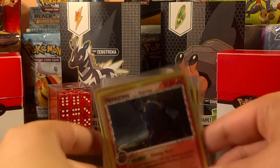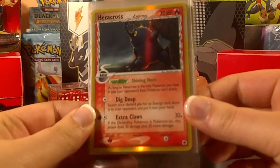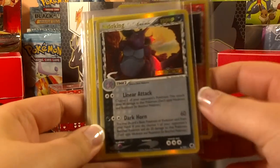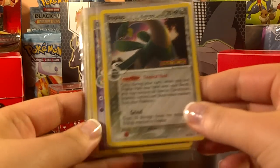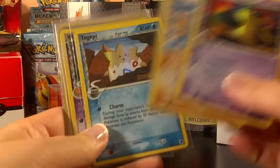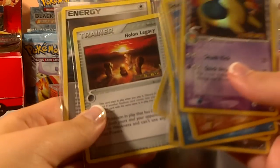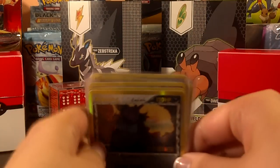I was also able to trade for a couple of Holos and Reverse Holos that I needed from Dragon Frontiers, as you saw me opening up over the last couple of days. I traded for a Heracross Holo, a Nidoking Reverse Holo, a Tropius Reverse Holo, and a bunch of common and uncommon Reverse Holos — Quilava, Seadra, Togepi, Vibrava, Natu, Nidoran, Holon Legacy, and Holon Energy Geo. Definitely glad with that trade.